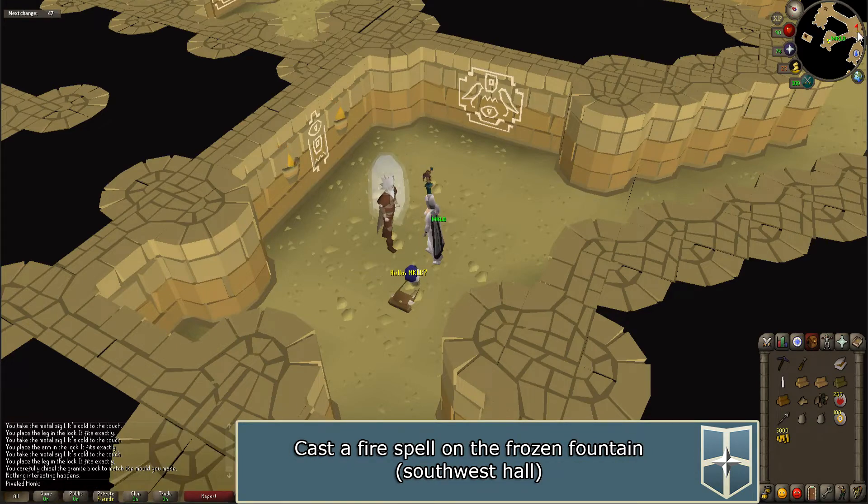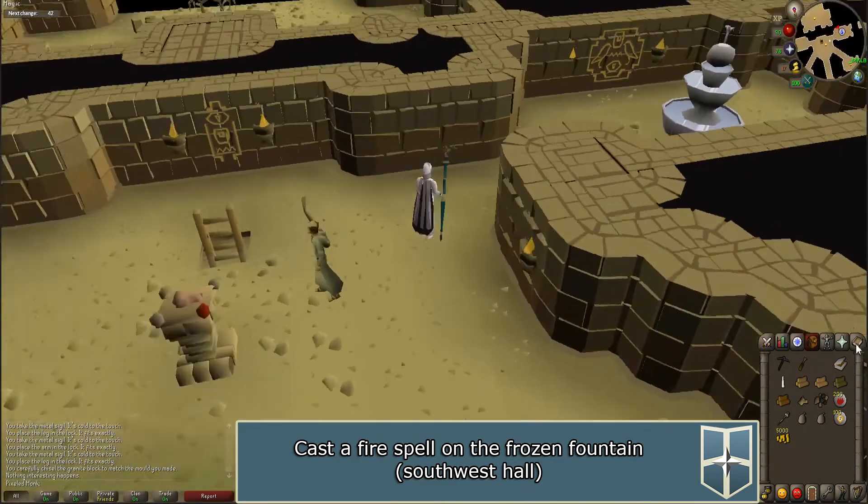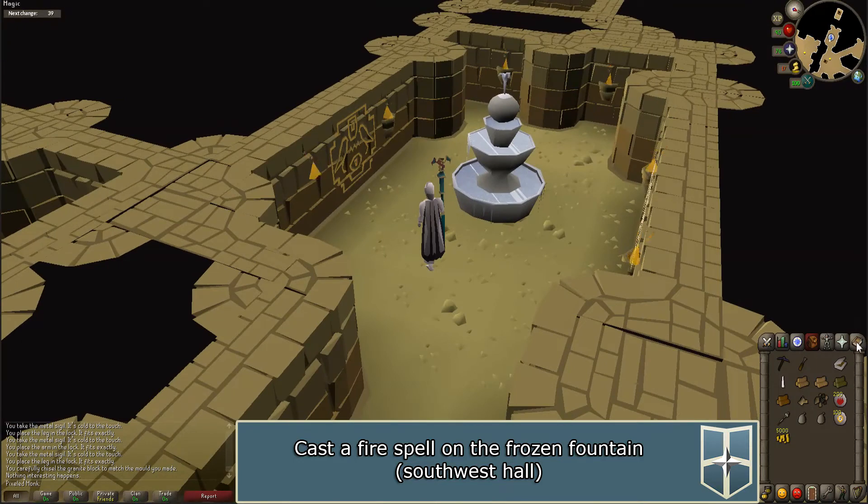Walk to the southwest hall to the frozen fountain. Use a fire spell on the fountain to thaw it.